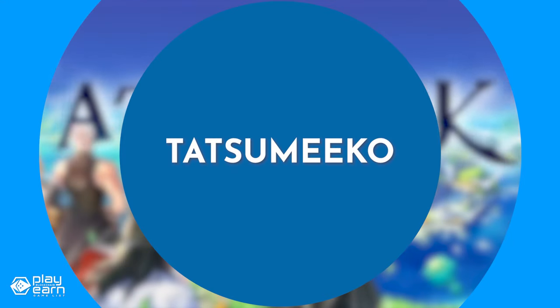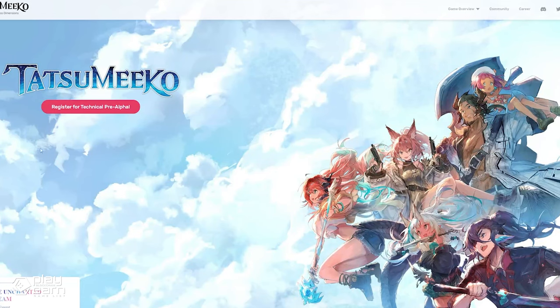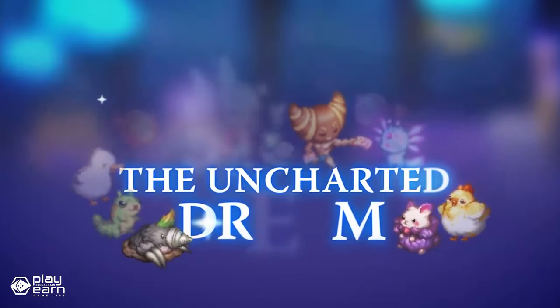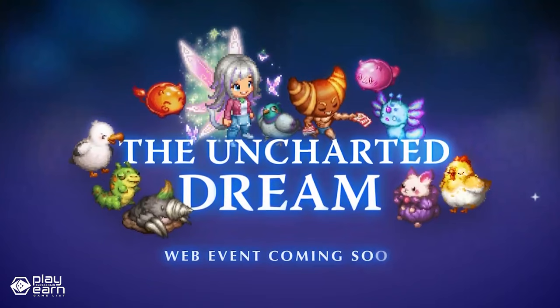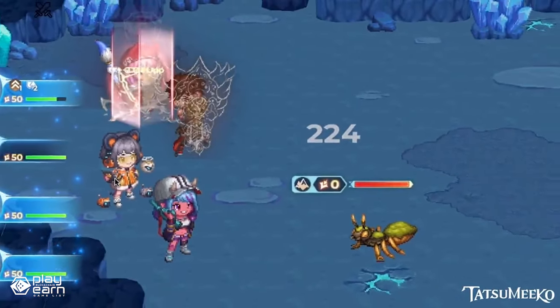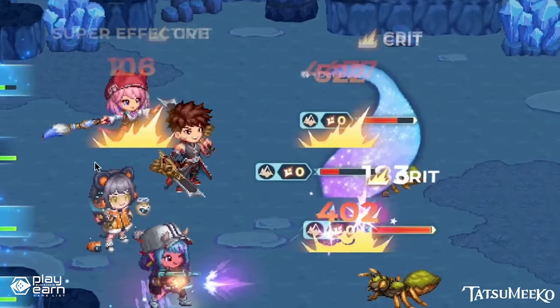The first game on our list is Tatsumiko. Tatsumiko is an idle MMORPG being built on Immutable — a Web3 idle strategy RPG for Discord and mobile platforms. Players can build their ideal party and execute combat strategies automatically to earn items, loot, and equipment while AFK. You can freely level up and switch between 8 classes and choose from 5 races to create your own cosmetics, craft furniture, and even upgrade your equipment.